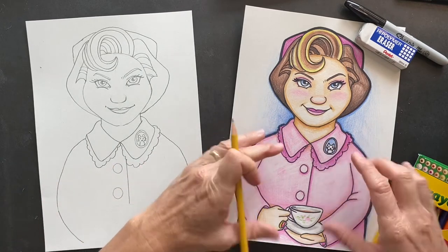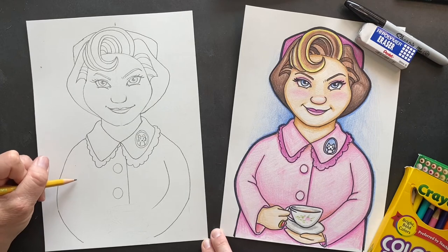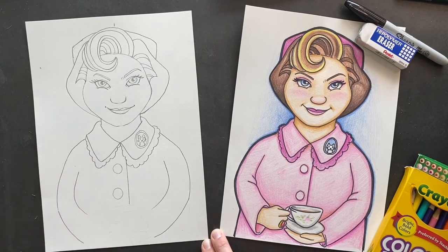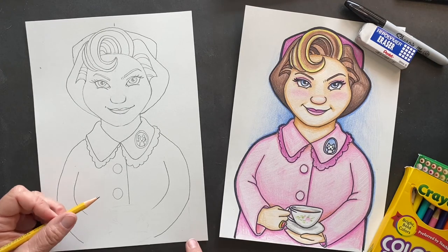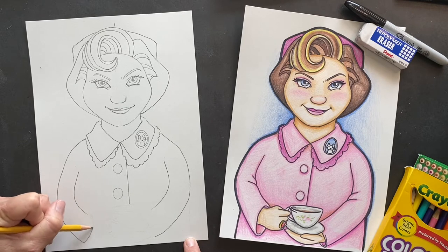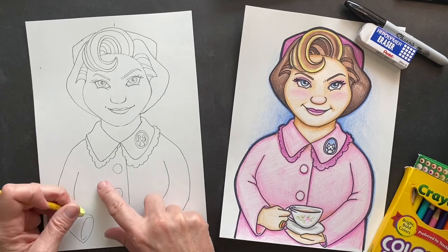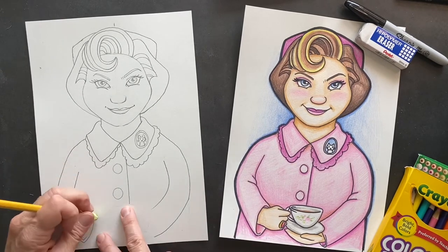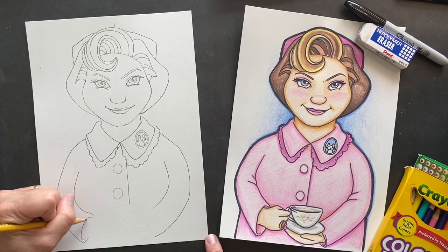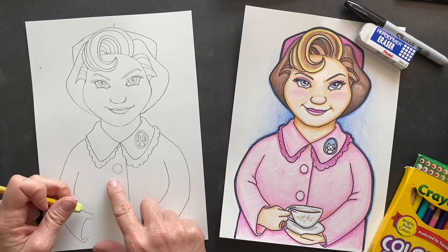Okay, we're doing the arms down — she's kind of a big-set woman so we want to make sure we emphasize that. She's not small in the least. I put her having a little teacup in her hand — thought that was appropriate. So we're gonna make the sleeve here, and then inside the sleeve make an oval, and then we're gonna have the hand coming out of that sleeve.